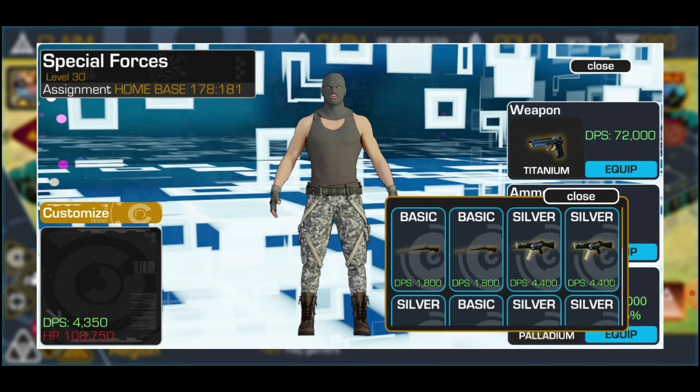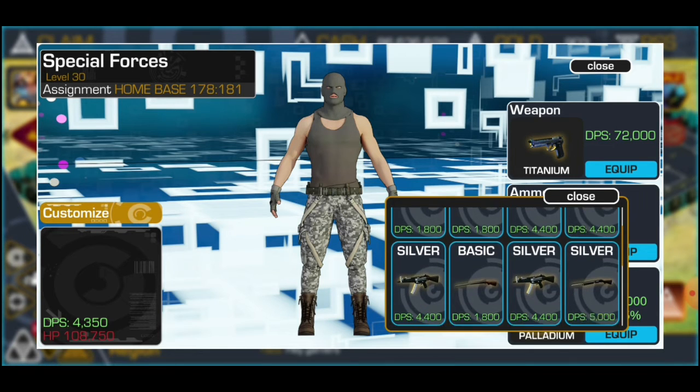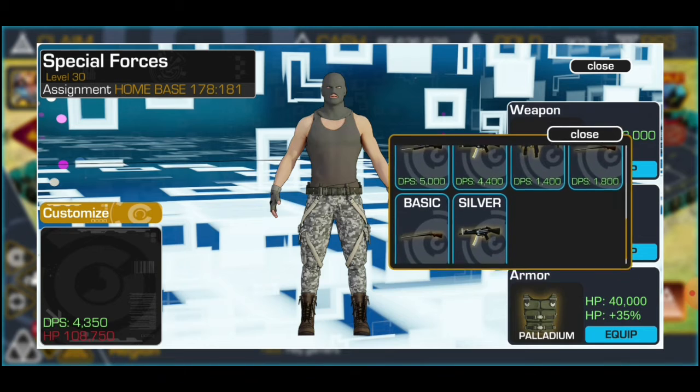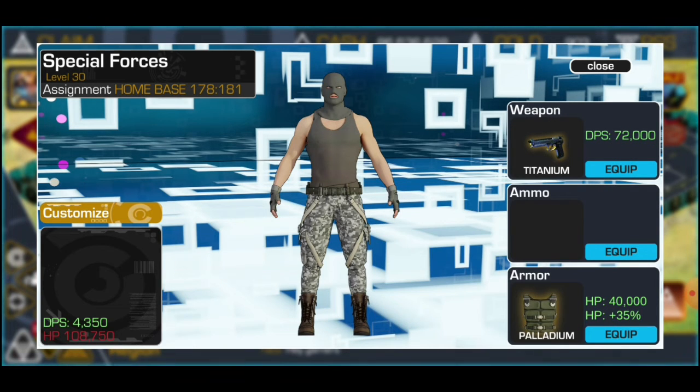Customize, and then go to weapons — the DPS keeps rising with your level. For the gun, I think the titanium is pretty neat.